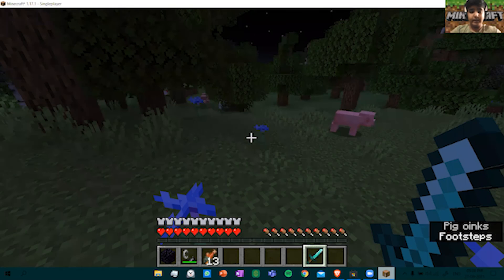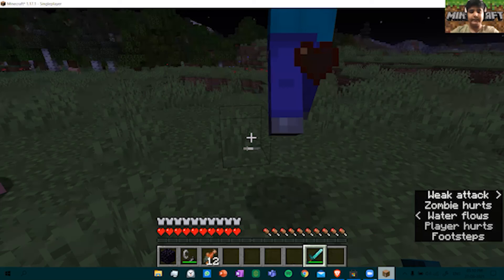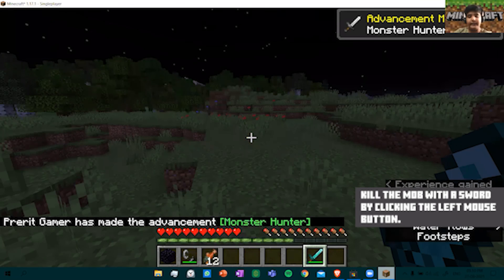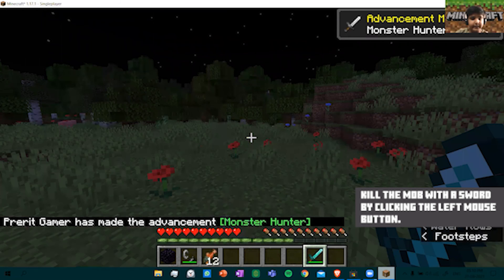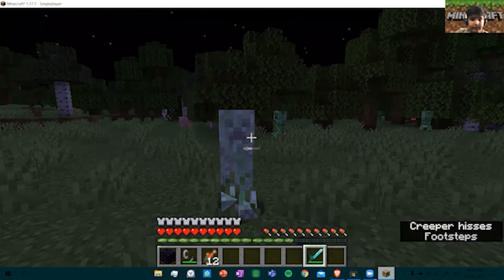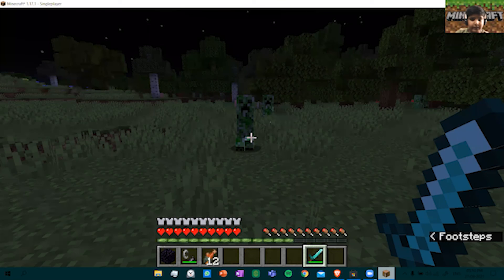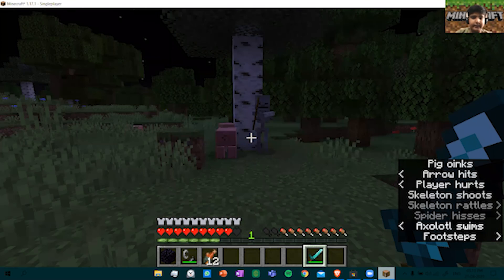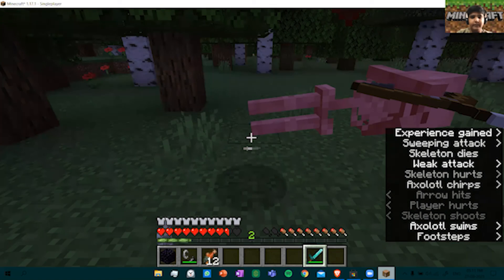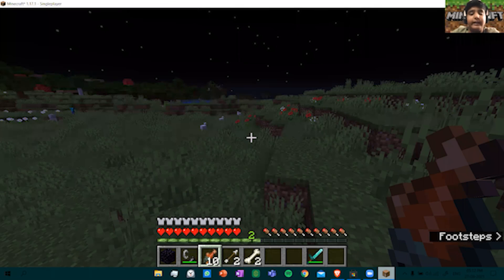Now I am going back to Survival Mode. Let's face some obstacles. This is a Zombie. The zombies are attacking. I am killing them with my sword by clicking left. And these are the green Creepers — they blast. There are two Creepers. This is a Skeleton, which attacks with a bow and arrow. These were all the mobs; remember to fight with them by clicking left.